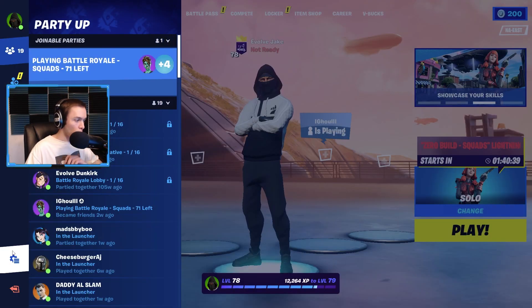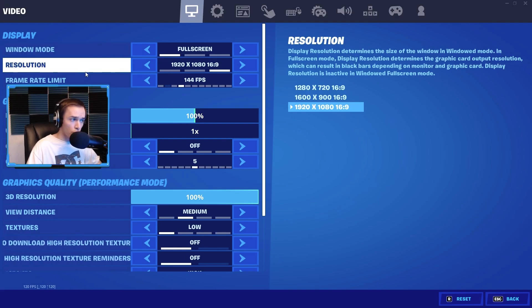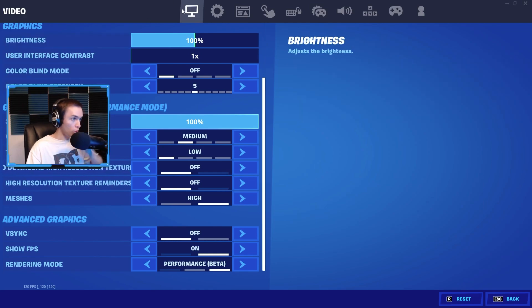We're going to start off with graphic settings. If you're a console player this won't apply to you because I don't think console has performance mode, but I do use performance mode. I also use high meshes because I think it's much easier to see through them — when wood or brick is fully built you can see through it much easier, which is quite helpful. With low meshes you can't see through the builds at all.